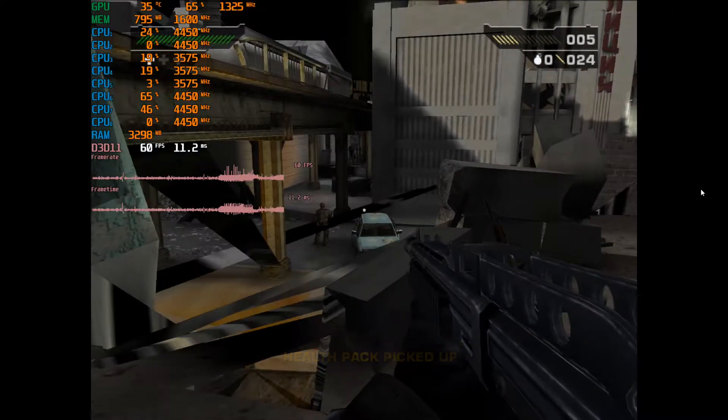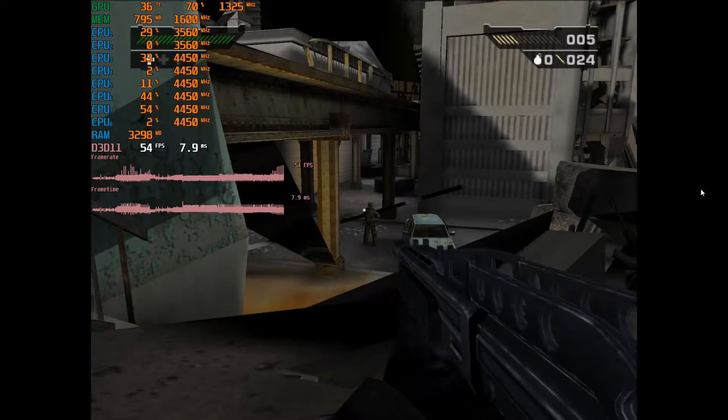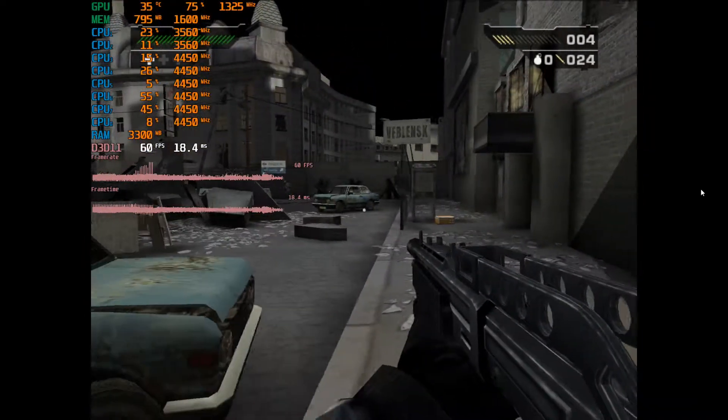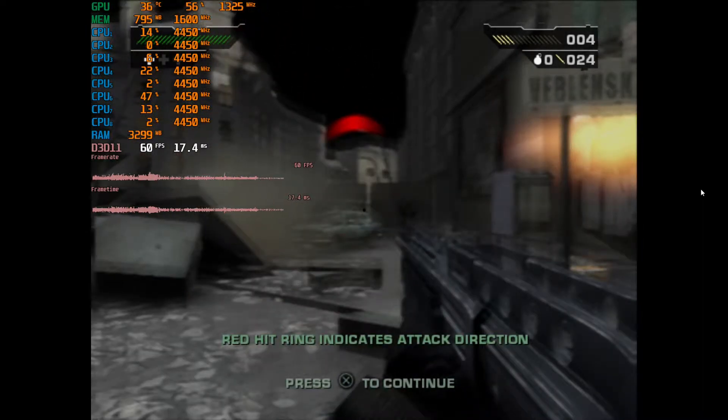I tried a few settings but don't understand what's going on — might be something to do with the clock speed getting out of sync. But I don't expect this to be an issue on the actual 4300G, and as you can see it is playable at 3x resolution, using about 70% of the GPU in this instance.